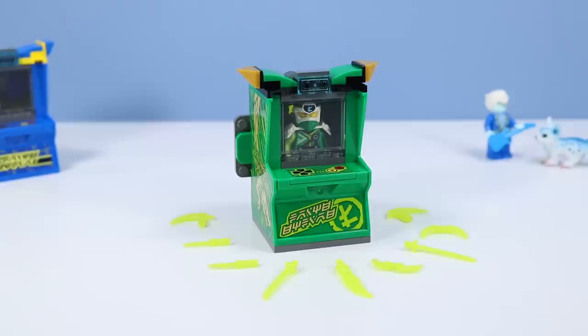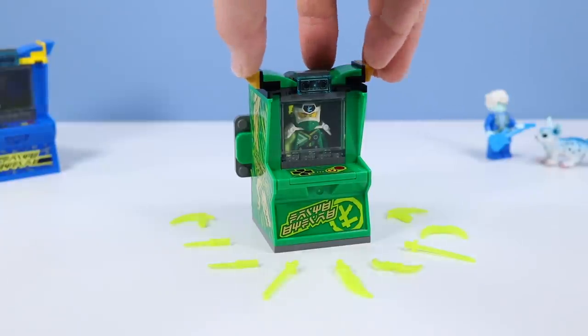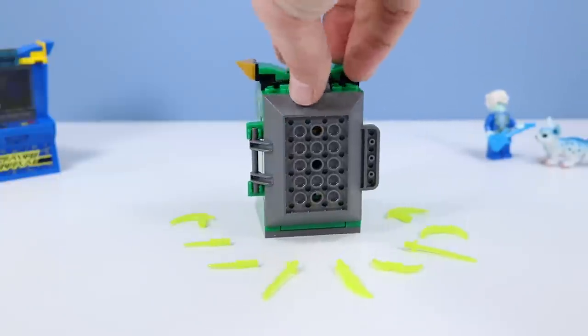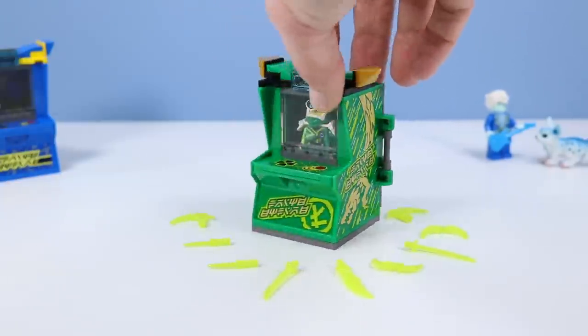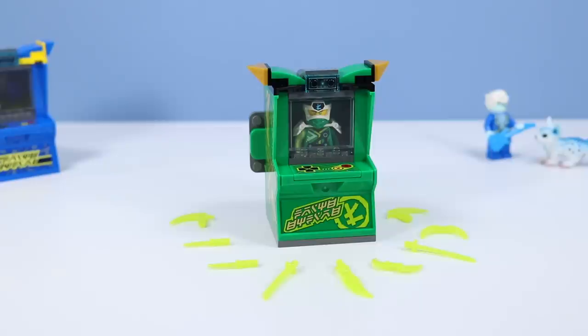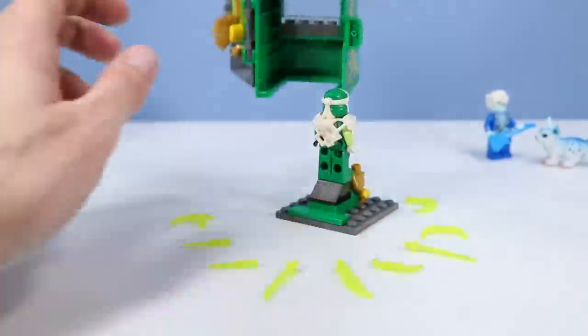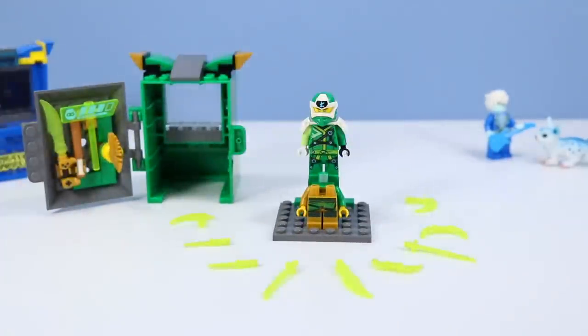A constructed Lloyd's arcade machine, all in green - we have his famous dragon going down the side. Love the stickers again on these. Besides color, slightly different in construction - the tops are just a little different. Peering inside we can see Digi Lloyd - let's remove so we can see these figures better up close. Digi Lloyd standing.